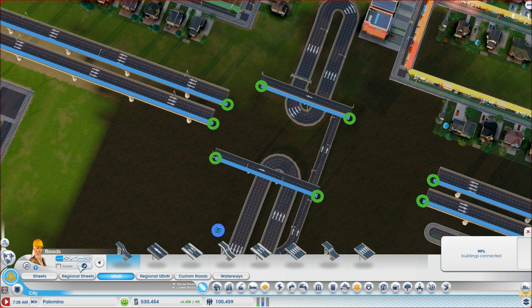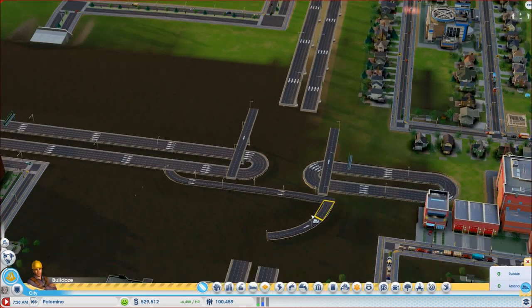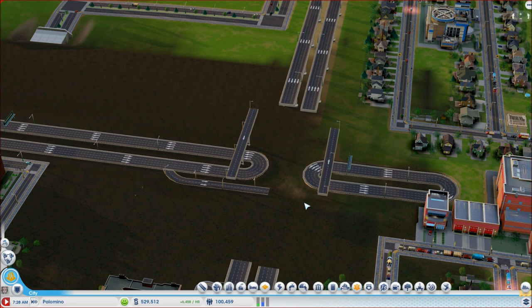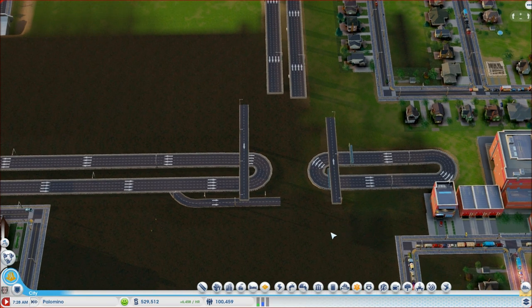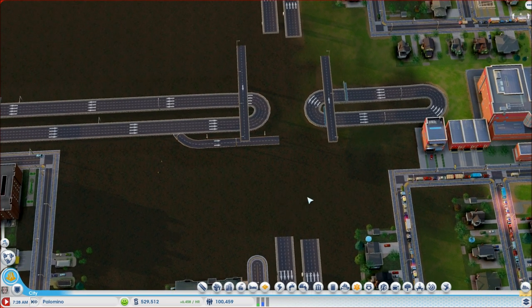We're going to curve this up to there. Curve this up to here - let's bulldoze this part for now. Let's see how we can get this going. I'm pretty sure afterwards we can delete that bit of road and reconnect it anyway - get this to go underneath and join. Then we're going to have it come off here, curve up to this road, and then come off here and curve onto here. We're going to be doing that on all of the roads, and then that should work.